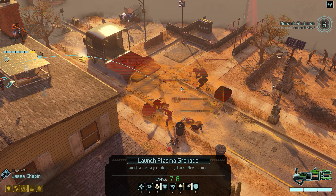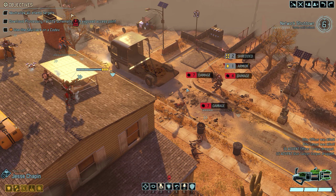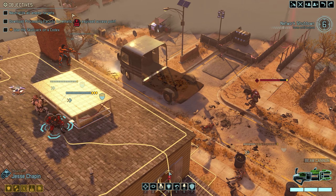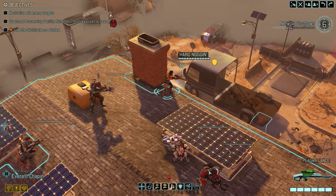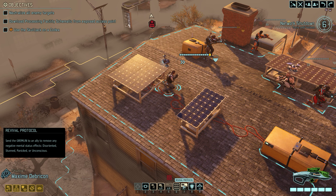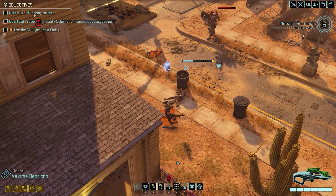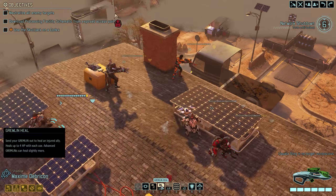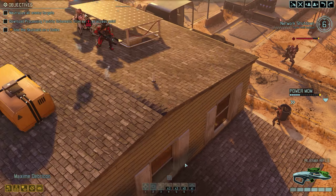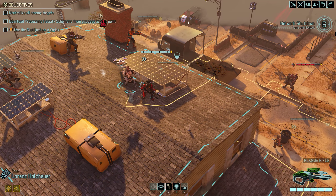I could kill two of them with one blow - I'm gonna do it. We got the salvo, can shoot again. We definitely have to wake up Claudia again - I do have the revival protocol to bring her up. I think we're gonna do that. Okay, so she's revived now. And then I want to do the gremlin here as well. Now we've got the SAGE.